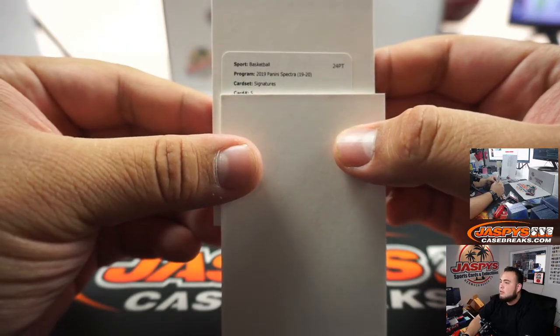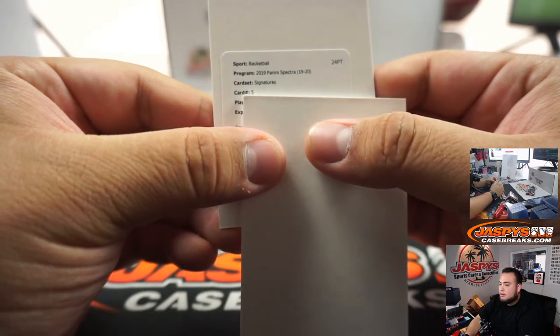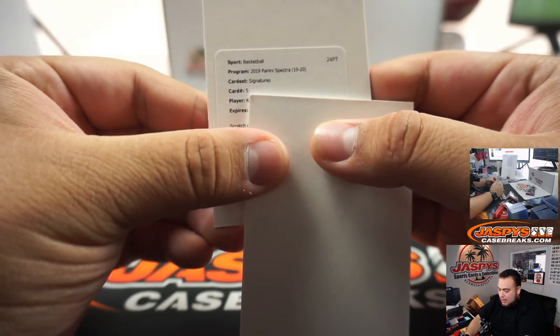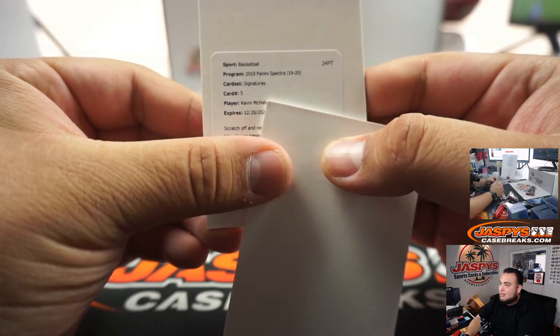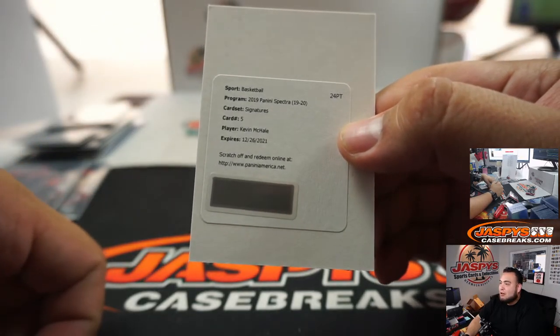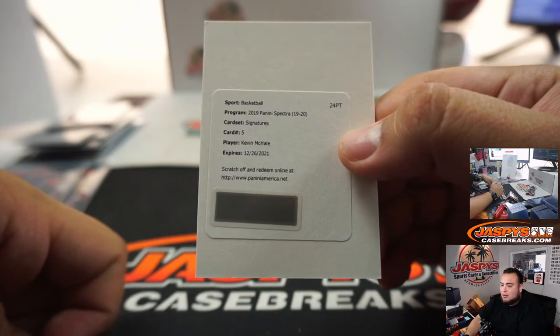Signatures, card number five — this must be a veteran. It's Kevin Durant, isn't it? No, it's Kevin McHale. I thought it was Kevin Durant there for a second — that would be Boston Celtics. But again, this is a random number block, that'll be going to spot zero and Gilbert.